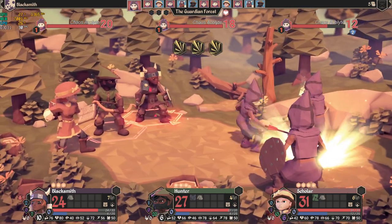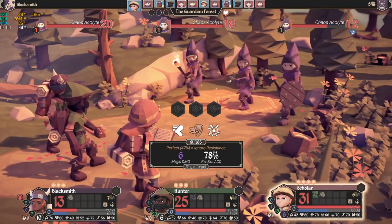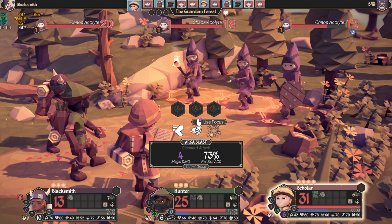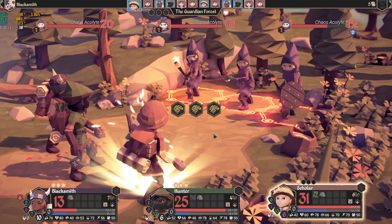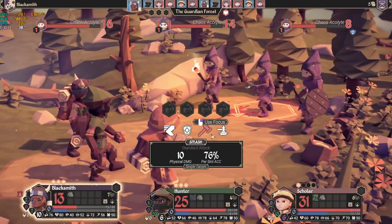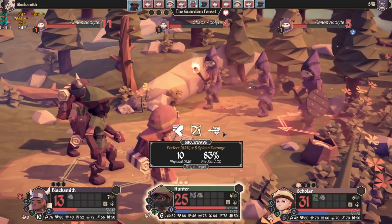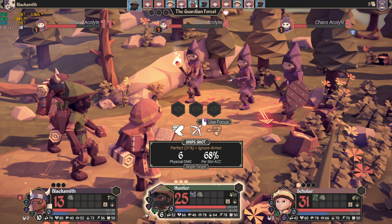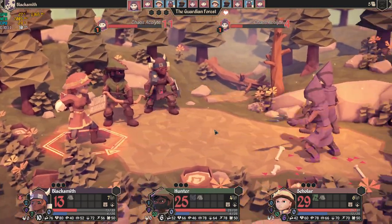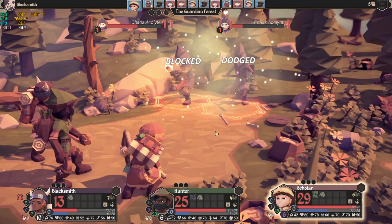I got a critical shot — that's pretty good. But so did the enemy, which is not great. The enemies are all focusing on my Blacksmith. I also have the ability to do area blasts. I'm low here, so I'll use my Focus to guarantee a perfect hit. My Blacksmith also has the ability to do area effect damage. We use Focus on this one as well for a perfect hit — that's a very good one. We failed a roll though and they both dodged and blocked.